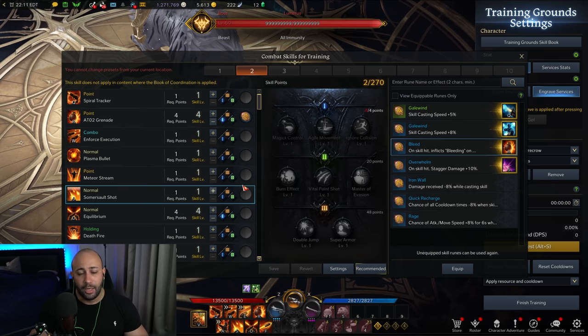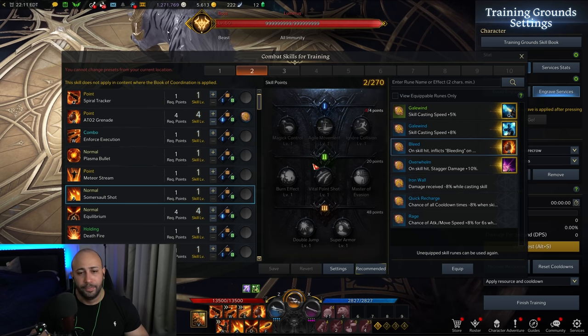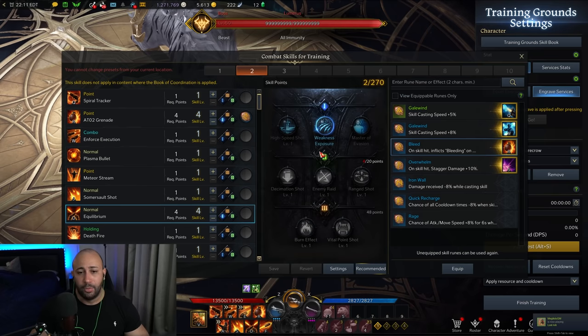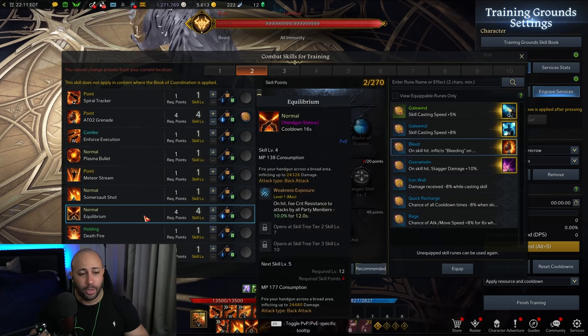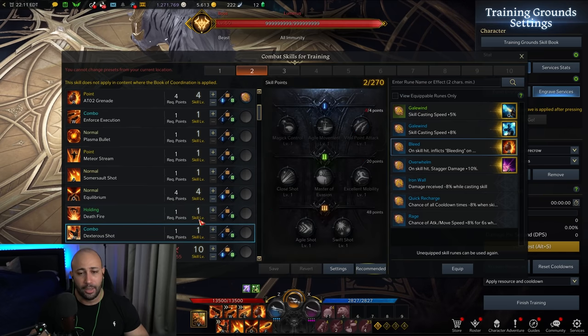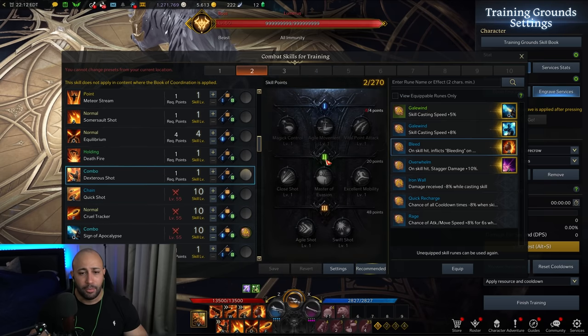Somersault Shot is another skill I use for mobility. Eventually I'll level it up with Ignore Collision or Agile Movement to make it faster. I also take Equilibrium with Weakness Exposure to add that 12-second, 10% crit buff for your whole party. I take Dexterous Shot as well — in the future I'll add Agile Movement and Excellent Mobility, but no points on it for now.